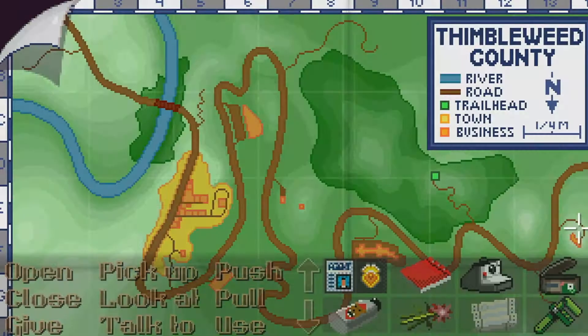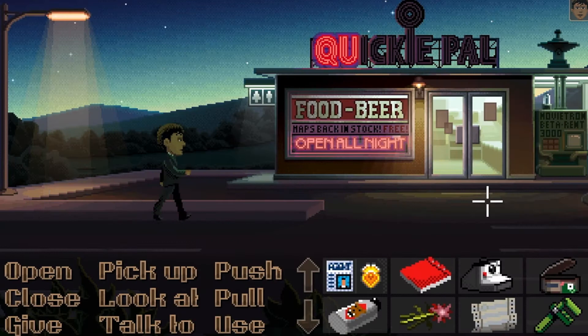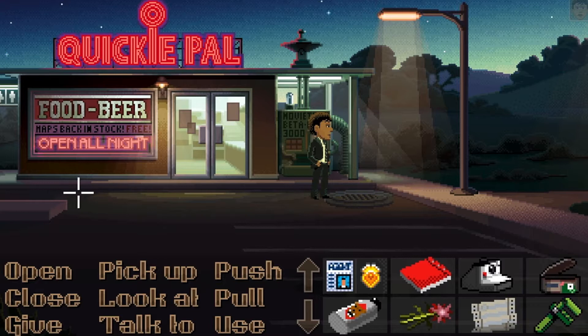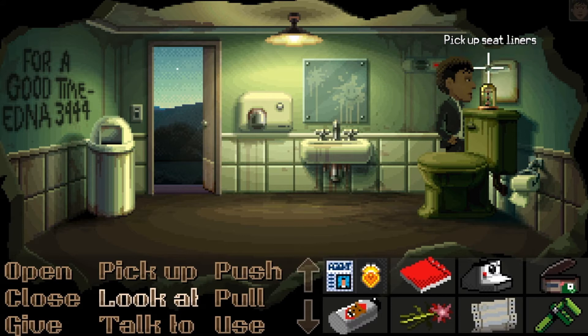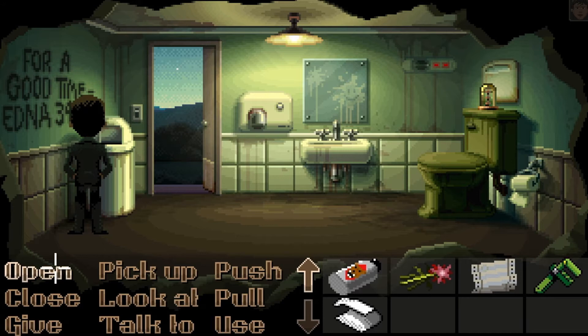Let's see, this thing is broken, so maybe we can do something with this. It doesn't work on that. What does it work on? That's a huge toilet — I'd rather not; I can imagine what it looks like in there. They're all used up. Some sort of paper. There's not a lot to do here. Maps back in stock — I like that detail.